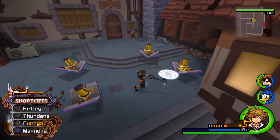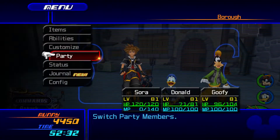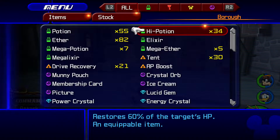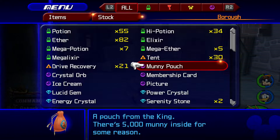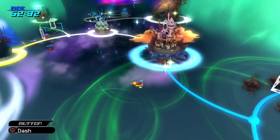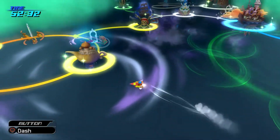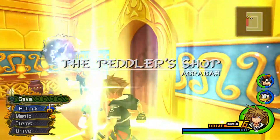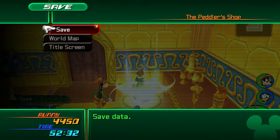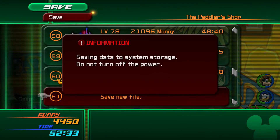At some point we'll do a Synthesis episode where we look for the best places to find synthesis materials if you want to spam power-ups or anything like that. By the way, do we have any of those? I thought we had a Magic Up — we might have used it. Oh, we have an AP boost. I think if Donald and Goofy have like 50 AP, they have pretty much enough for everything they need. What if we refight these guys as a Data Organization 13? Oh, then they're going to cause problems. No bueno.